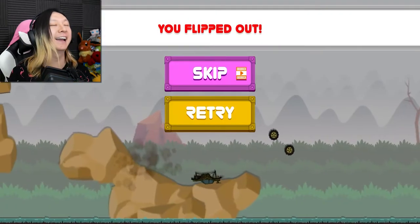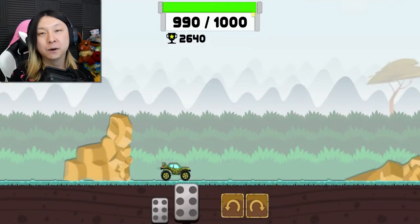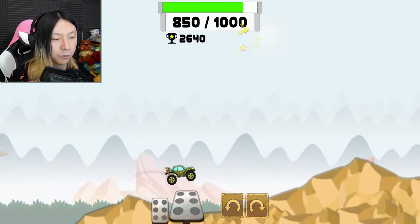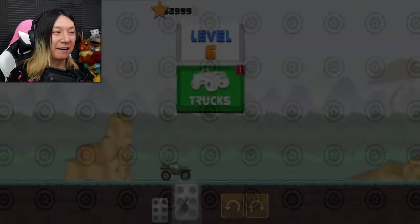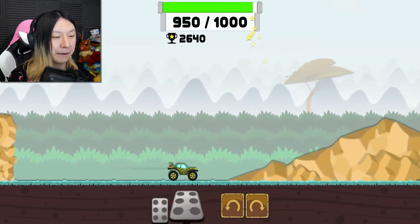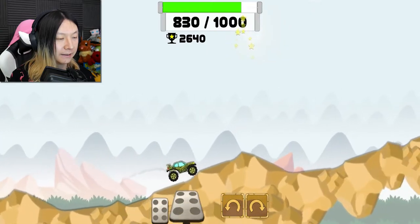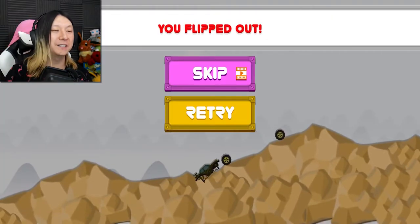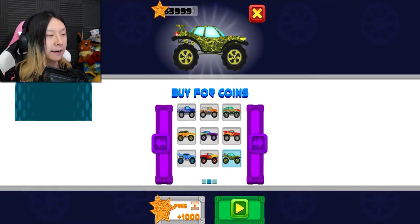I feel like I'm getting challenged now. That last one was a surprise drop — I had no idea what was coming after we fell off that cliff. I'm flipping out a lot here. Maybe this little camo car is not my lucky charm. I accidentally hit forward and started doing a barrel roll front-flip thing. I'm going to go into the truck selection and pick a new lucky charm — just whichever one looks really cool.